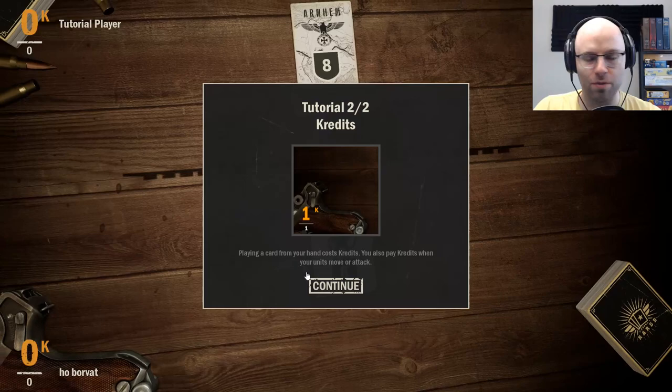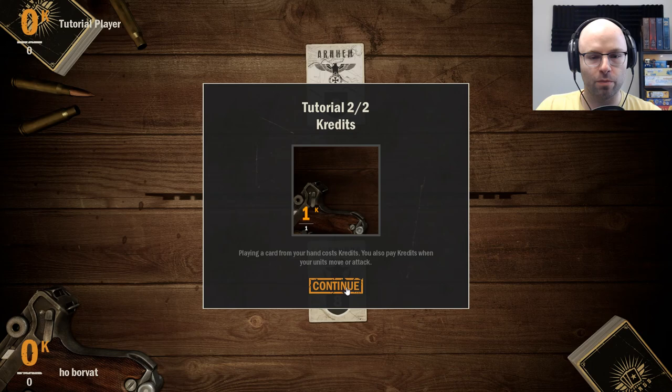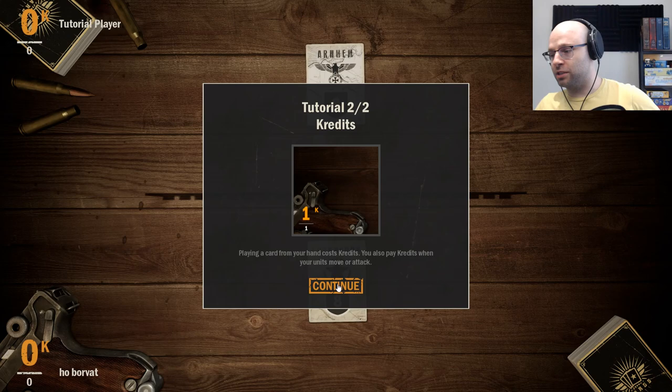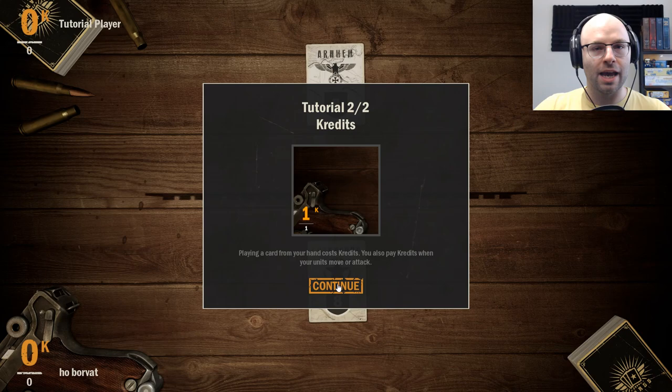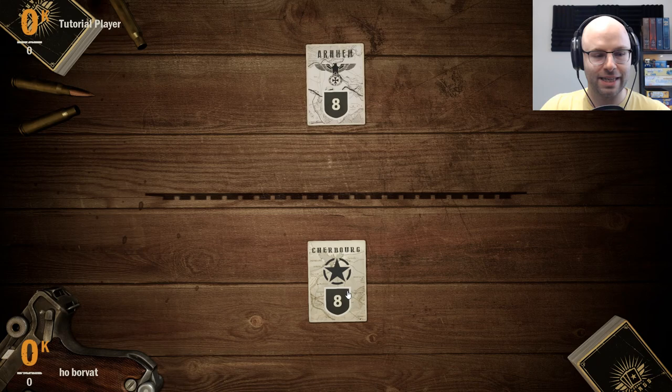Click continue to start the next tutorial — there's only two tutorials, so we're pretty much off to the races pretty soon. Playing a card from your hand costs credits. You also pay credits when your units move or attack. I apologize for my many mispronunciations at the start of this episode — it's been a long day of recording. My mind is not on reading right now, but we're gonna start to actually look at the text on the screen and process it.